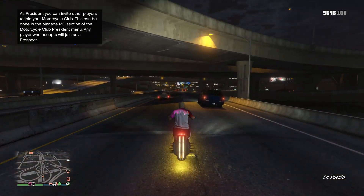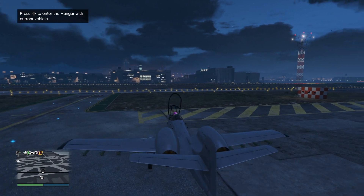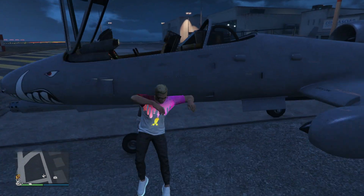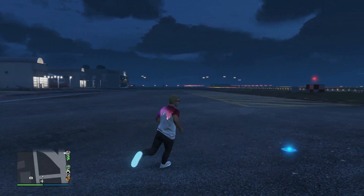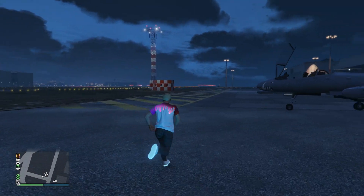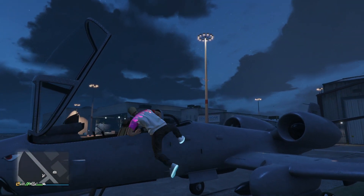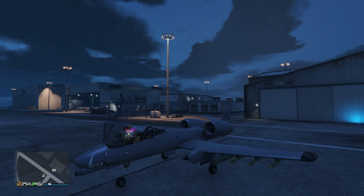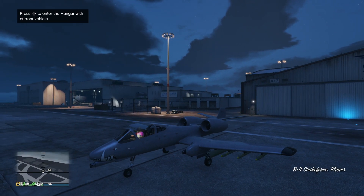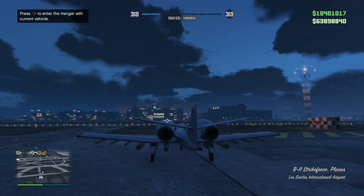Another cool change Rockstar made was to the B11 Strike Force — it now has its own icon on the minimap. For the longest time, this was one of the few weaponized vehicles that would not have an icon if you looked at it on the minimap; it would just be a normal dot. Now that it's changed, it has its own icon. So now if you are fighting against this jet or you see this icon in free roam, you'll know that it is a B11 Strike Force on the hunt.